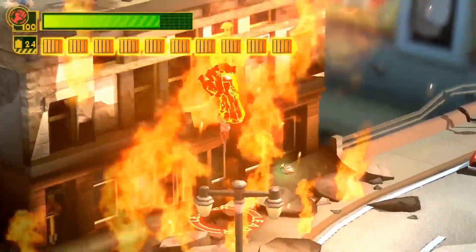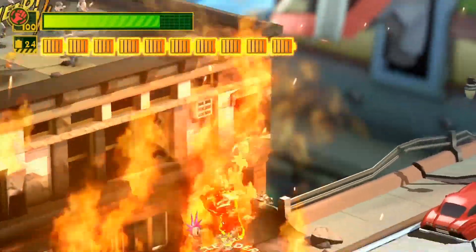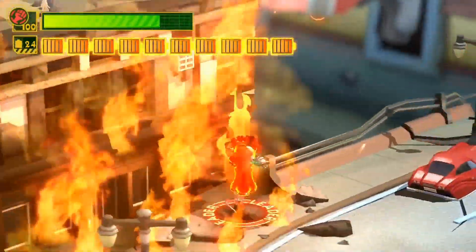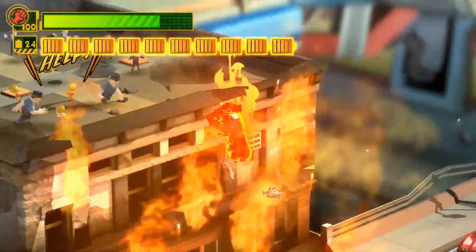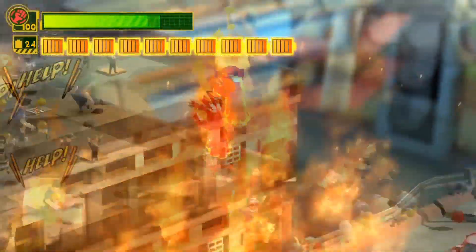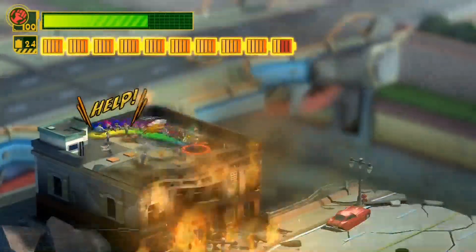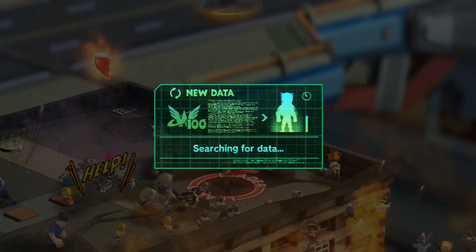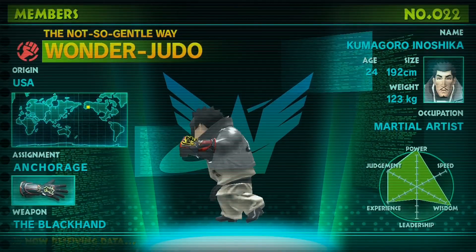I can make it! I could do this. I'm going to keep doing this because it might take a minute — sometimes it takes a while, sometimes I get it instantly. There we go — I had to use the card to help me. I did get hurt a little bit. So here we have another Wonderful 101 — it is another fist user. We have Wonder Judo, a martial artist.